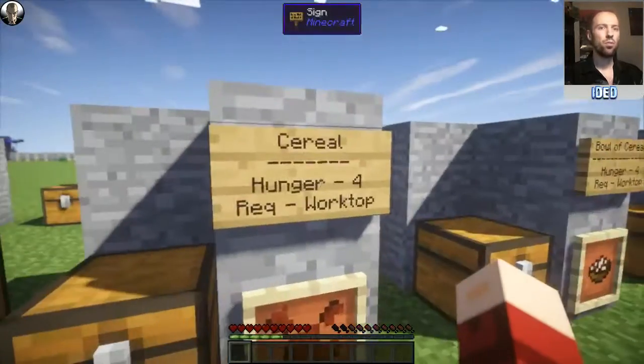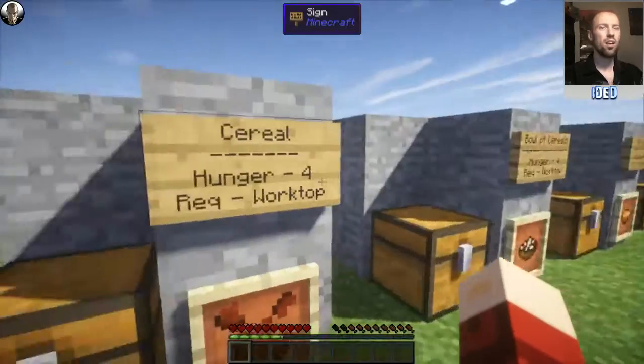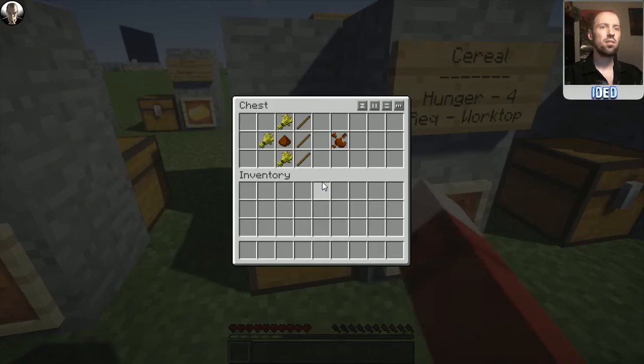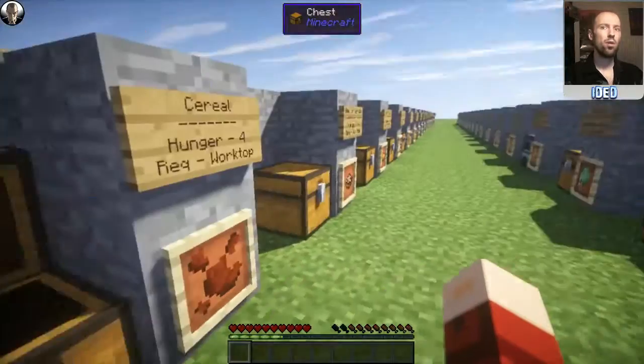Next we've got cereal. If you want some breakfast in Minecraft, then cereal's the way to go. This restores a hunger of four. To make cereal, what you're going to need is some chocolate — because obviously chocolate's part of every healthy breakfast — and some wheat around the edge of it, and that'll pop you out some cereal.